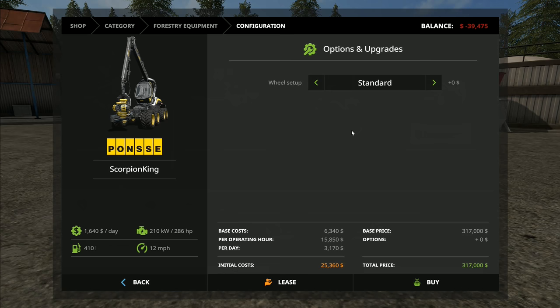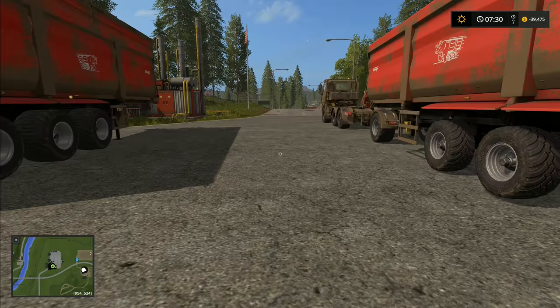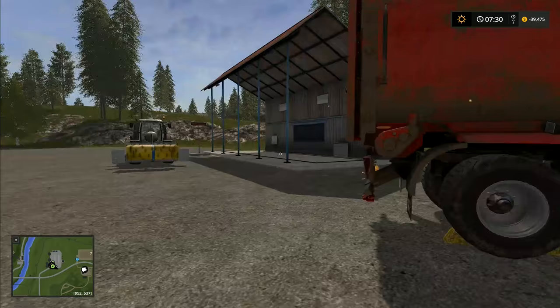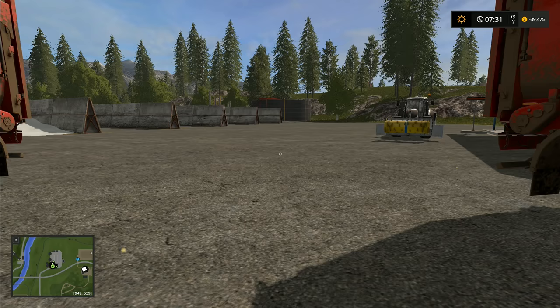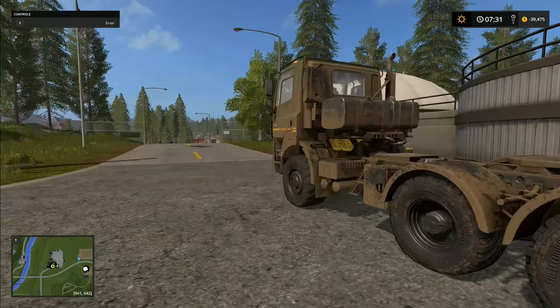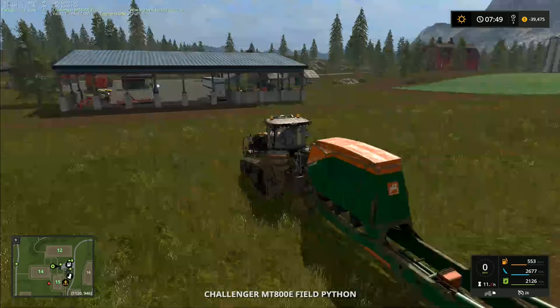We're going to be doing at least a week of forestry stuff. The Scorpion is $317,000 to buy, or we can lease it for $25,000, and it is actually worth leasing. What I'm going to do right now is get these two trailers back to our yard, get the voucher back to our yard, return all those items, and then get the Challenger planting the rest of the wheat back at the yard fields before moving it up to field one. We might do oilseed radish on field one, not sure yet.